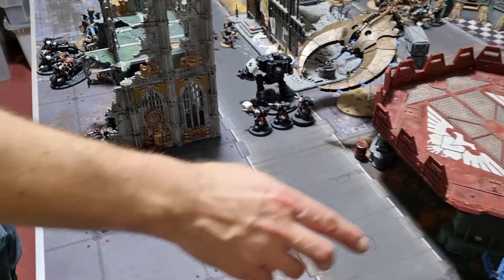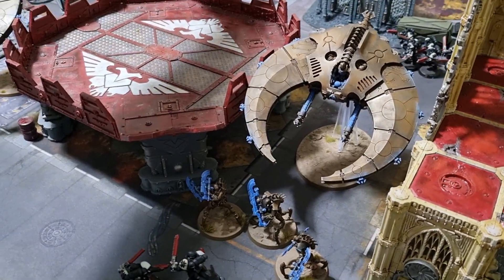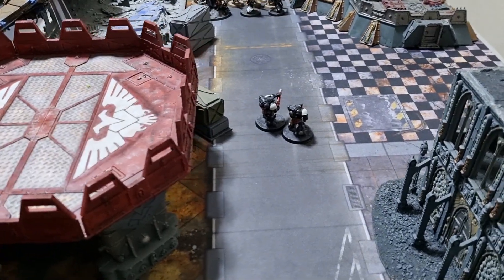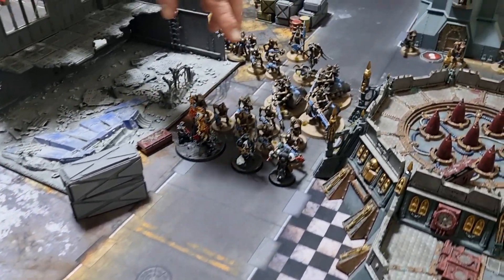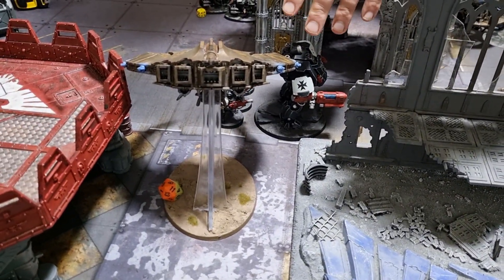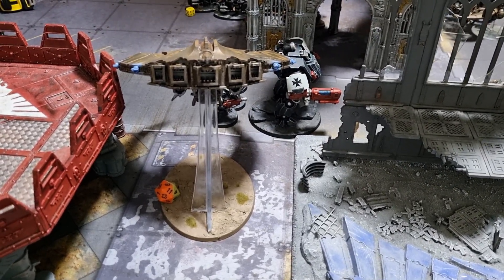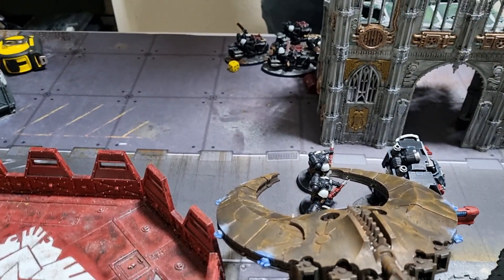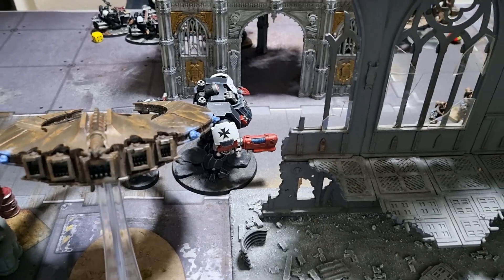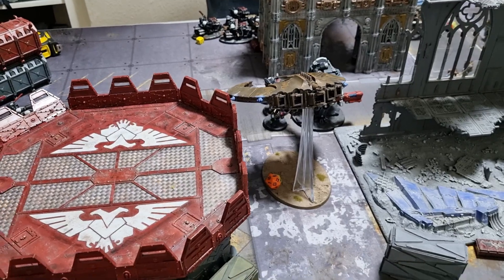The Lokhust Heavy Destroyers fired into the Dreadnought, taking it down to two wounds — one Destroyer couldn't see so not all three could fire. Some Immortals fired extra shots into it taking another wound off. A little bit of damage across the board. Moving into combat — combat is definitely happening.